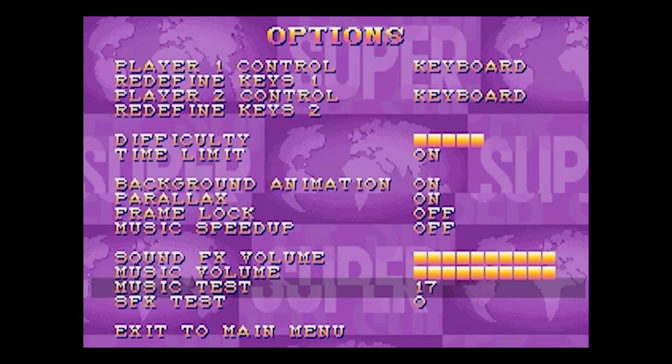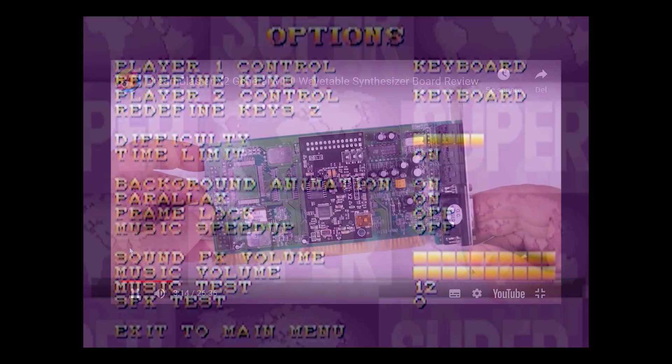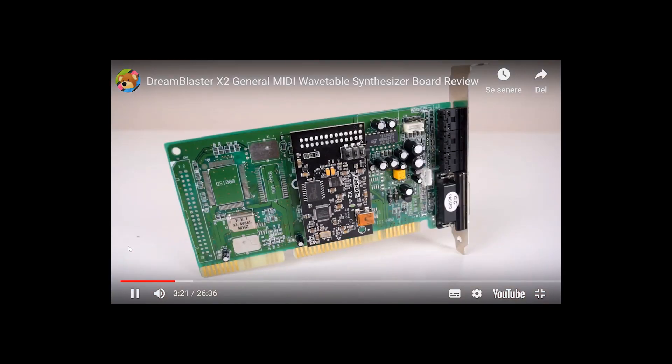The DreamBlaster X2 is a General MIDI synthesizer. You connect it to your sound card by plugging it directly on any sound card with a WaveBlaster interface. My favorite is the SoundBlaster 16, which you can buy very cheap these days.